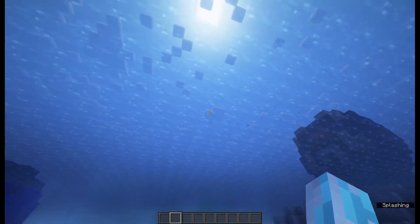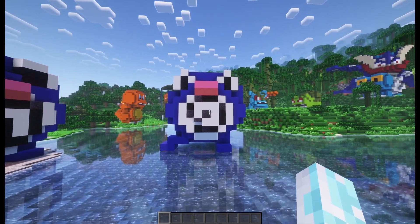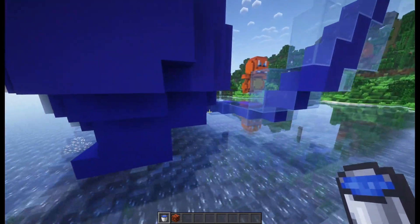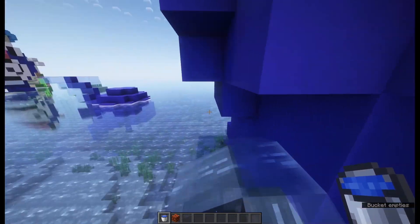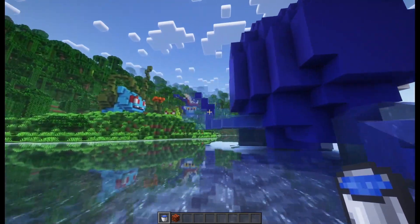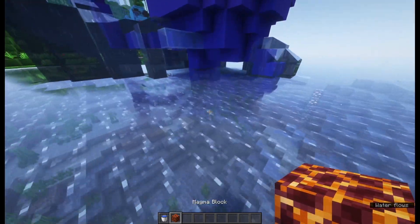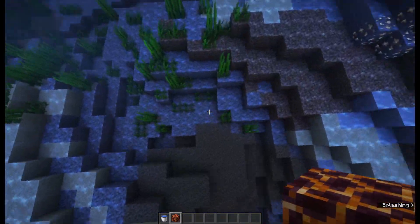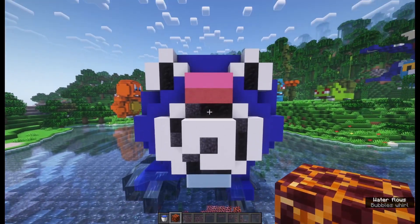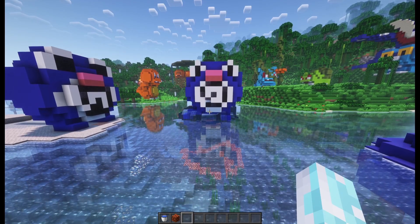Why don't we add another Polywag jumping out of the water? Well, now it's just standing on the water like a Polywag Jesus, so it really needs something to make it seem like it's jumping. So let's make an illusion that it's dragging water on its feet. I also thought about adding some bubbles — if I place a magma block right under this Polywag it should add a little bit of bubbles. Unfortunately with these shaders you can't really see them, but it adds a little bit. Now it actually looks like it's jumping out of the water.